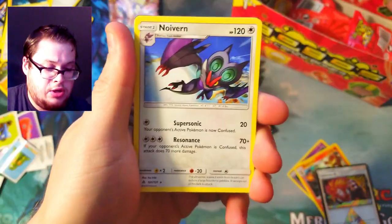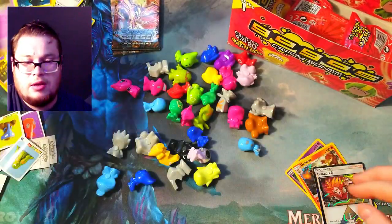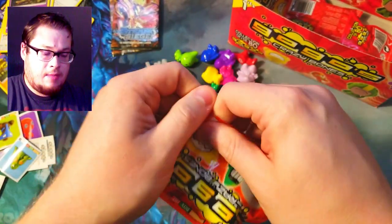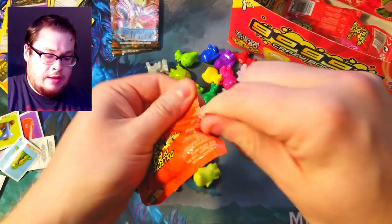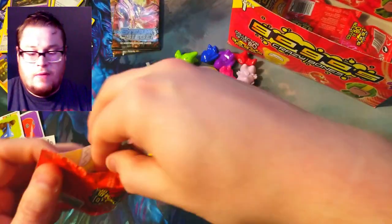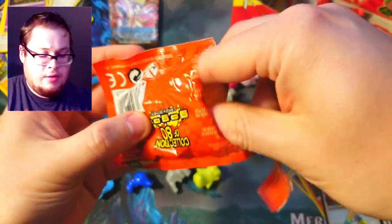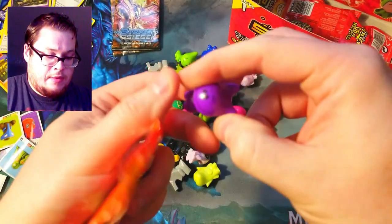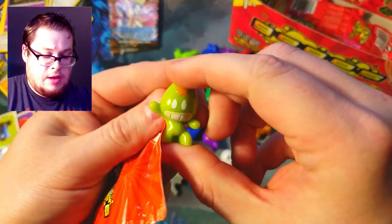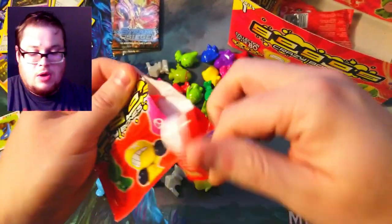Alright, Honedge — no Eevee, no reverse, no nothing. We only got two hits from the dollar store packs, nothing crazy. Sorry, keep knocking the camera. Getting to the edge — we've only got four of these packs left to go. Skull, Mosh with another painted belly, and Star Forehead.